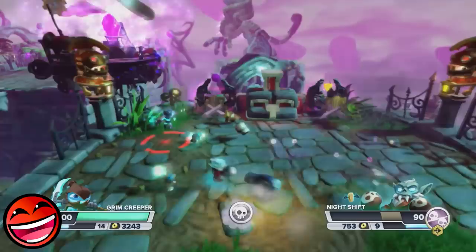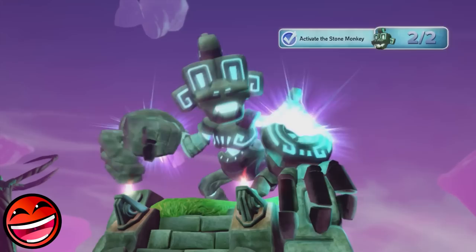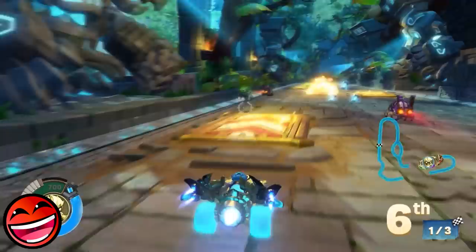The Stone Monkey is a guardian of the robot graveyard in Rampant Ruins in Skylanders Swap Force. For 1,000 years, its role is to stomp any robots that attempt to rise from their graves. In Swap Force, the Skylanders activate the Stone Monkey to stop evil Glumshanks from digging up more evilized crystals, but evil Glumshanks retaliates and rams into the Stone Monkey. We don't know if it survives, but it does appear again in Superchargers and Superchargers Racing tracks.